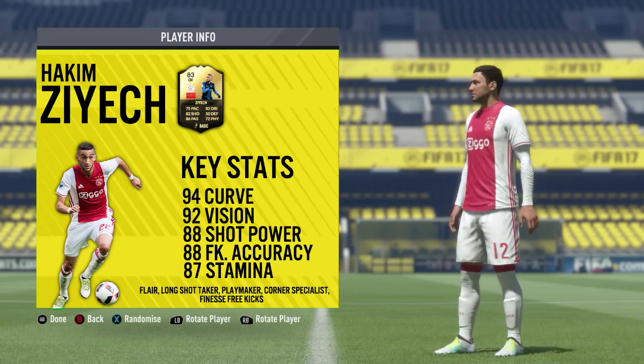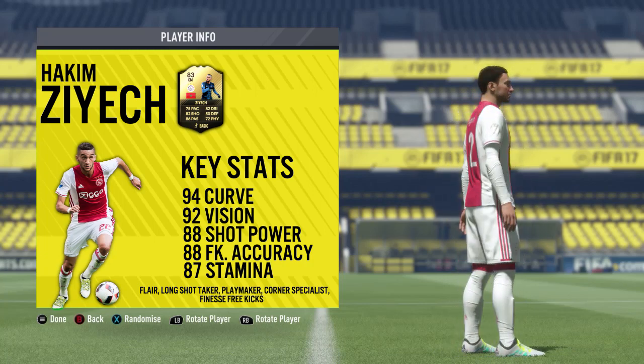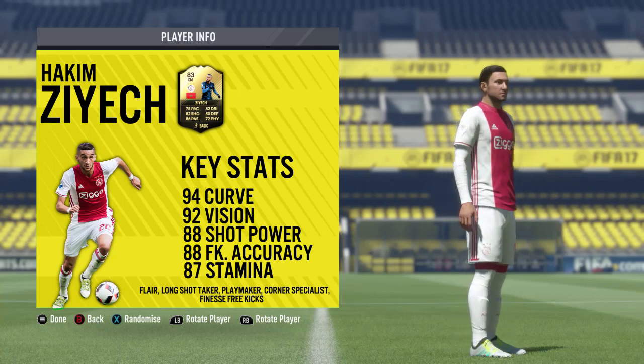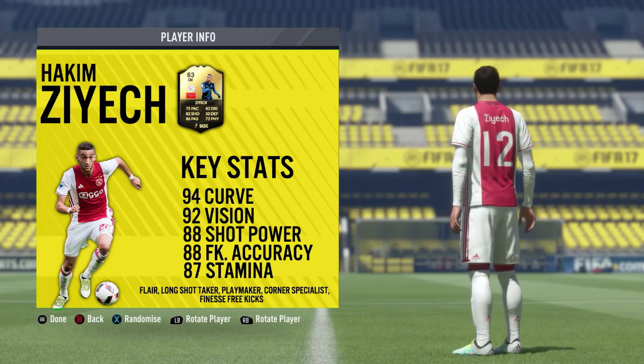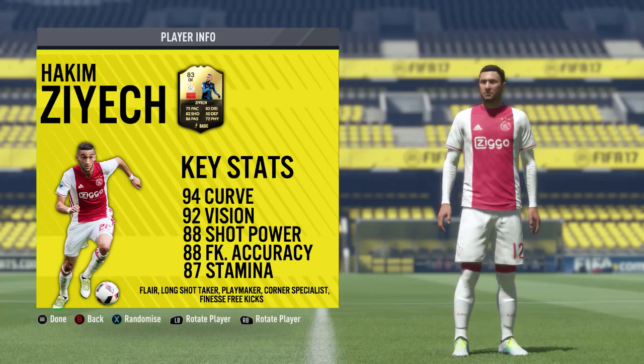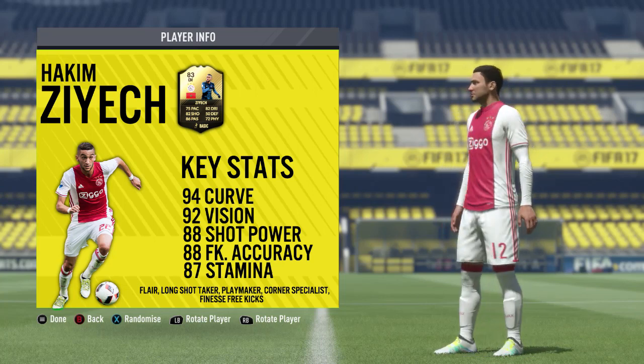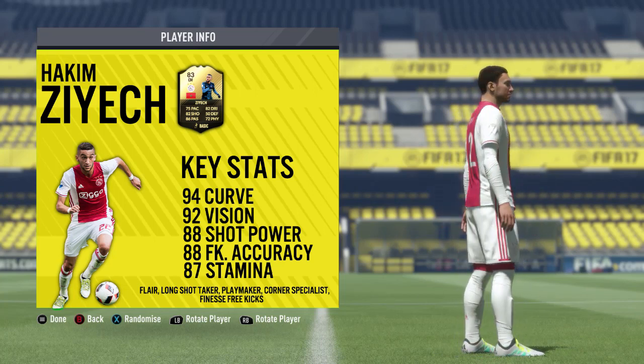His top 5 in-game stats are 94 curve, 92 vision, 88 shot power, 88 free kick accuracy, and 87 stamina. He's got a ton of traits and specialities: he's got flair, long shot taker, playmaker, corner specialist, and he also takes finesse-style free kicks.